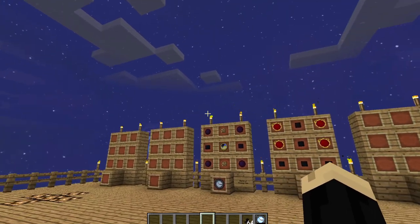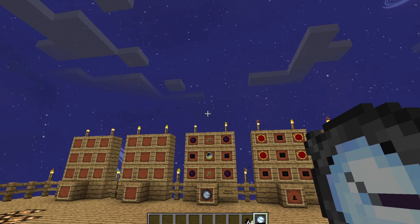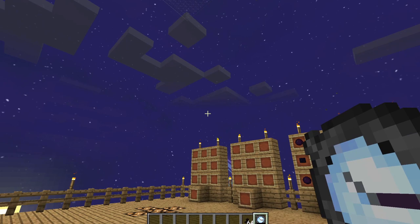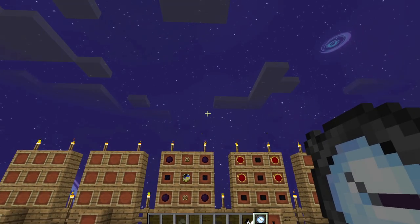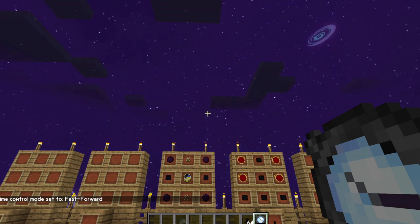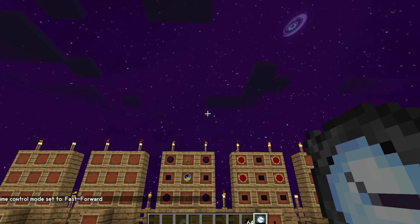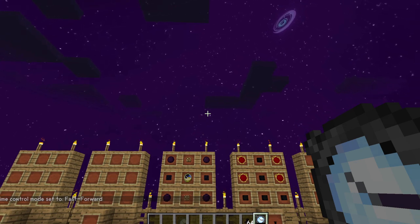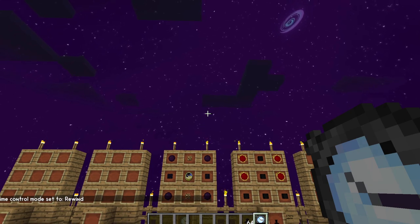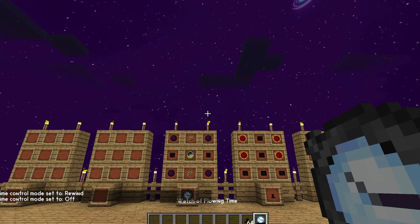Watch of Flowing Time is basically exactly what it sounds like — it is a watch that controls time. You can speed up, stop, or go reverse in time. So if you're holding this in your hand, kind of look up there in the sky — we'll see the clouds are moving a bit to the left. Right-clicking it has moved it into fast-forward mode. Look at the sky — see how quick it's going now, the stars and such? Clicking it again, right-click, puts it in rewind and actually moves time backwards. And a third click turns it off, puts it back to normal.